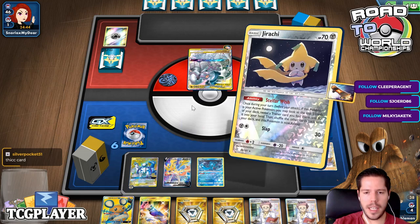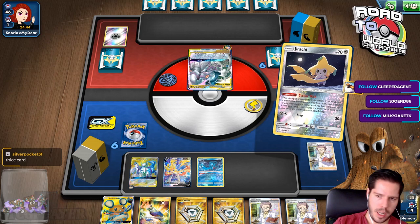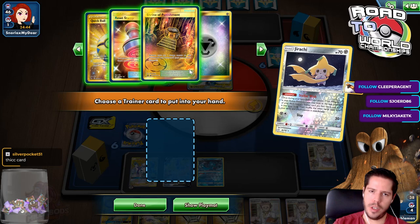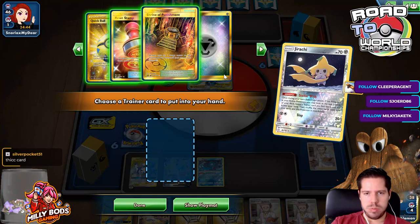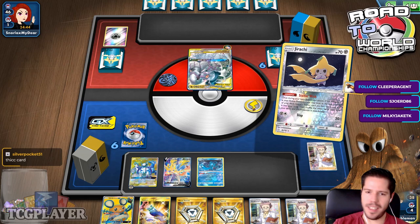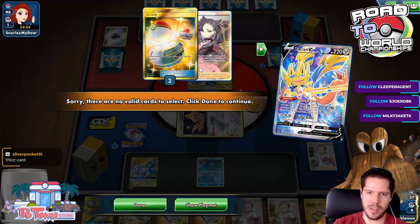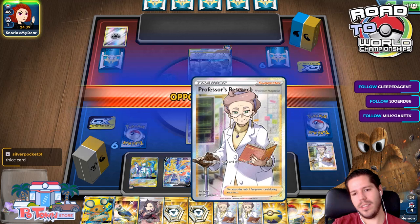Do I want to play the Shrine? It both helps and hurts me. I'm liking the Great Catcher more. This hand is horrible — it's so bad. The Marnie is useful. I don't think I can afford to use Professor's Research. Another Research, the Switches, the Metal Saucers, the Custom Catcher, the Dedenne — my opponent goes for the Marnie for me, so I'll gladly take that.